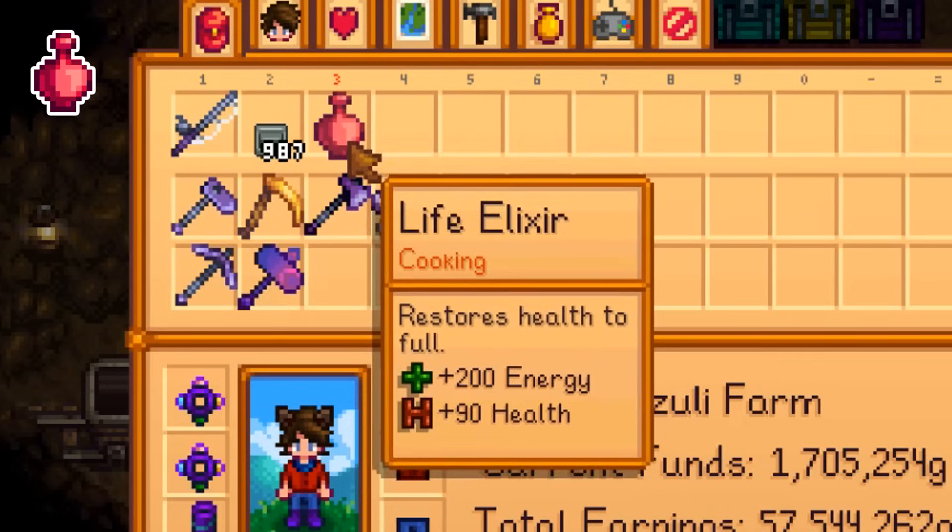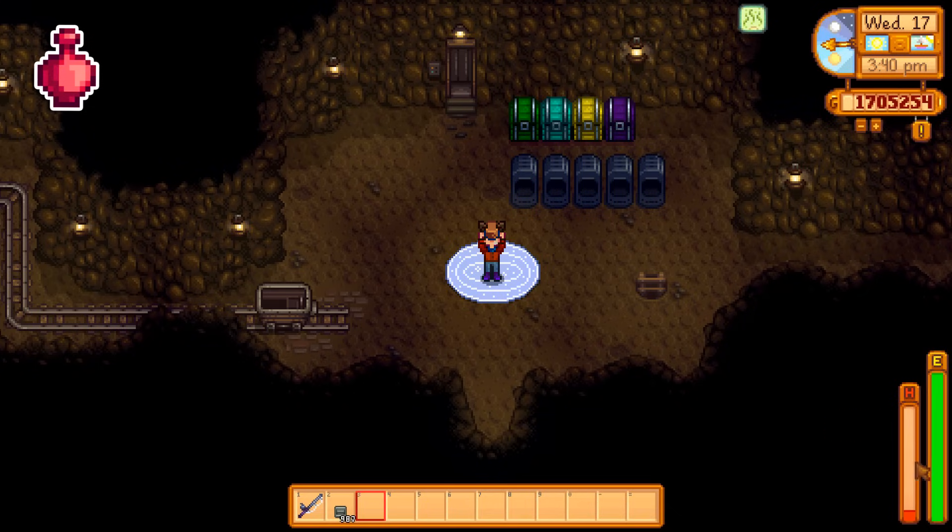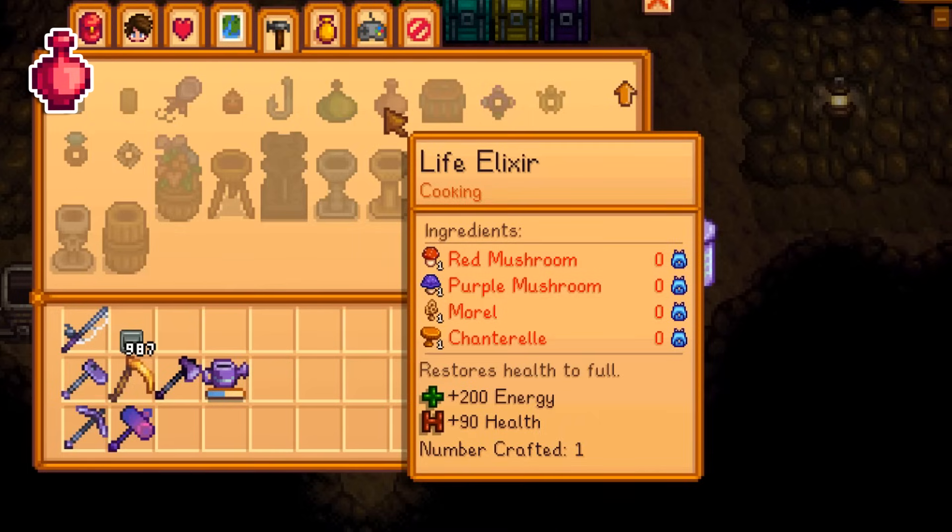The tooltip for the life elixir is lying to you. Even though it says it only heals 90 HP, it's actually a full heal no matter what. Also, if you're making it for energy refill instead of health, surprisingly, eating the purple mushroom, morel, and chanterelle individually gives you more energy than drinking the life elixir itself — so not worth it for energy.